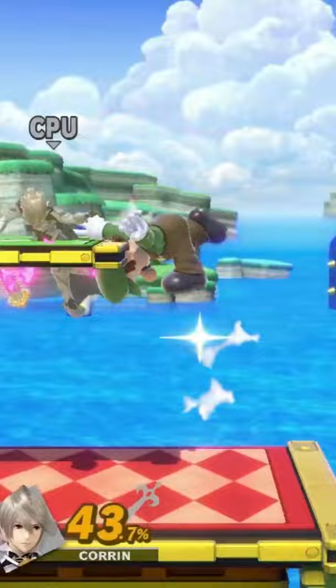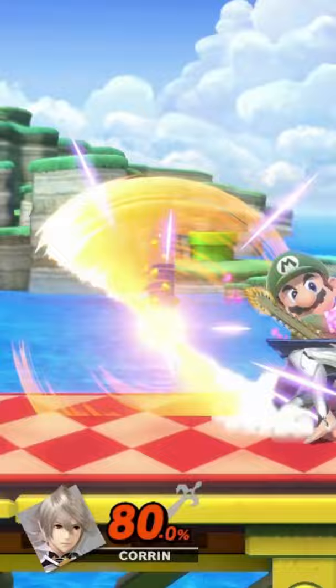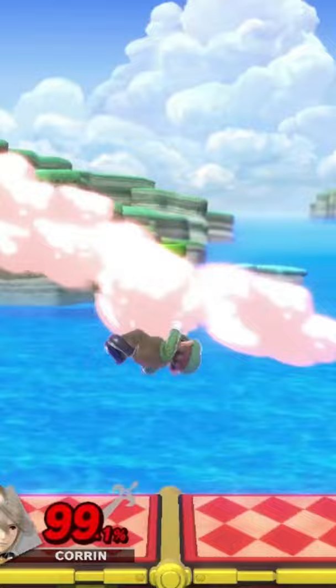You may be able to ladder opponents off the top as well, given the right positioning and some platforms. At high percents, you don't have too many combos, but down throw may combo into back air with improper DI. One last thing: if it combos out of down throw, it more than likely combos out of down tilt as well.